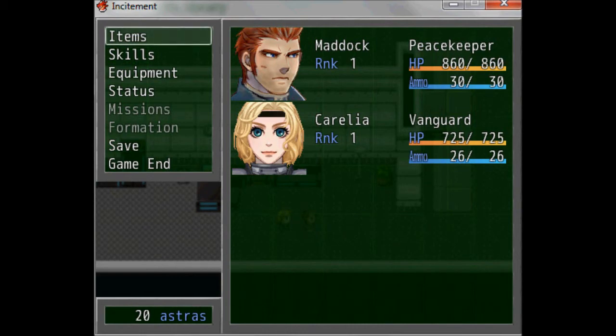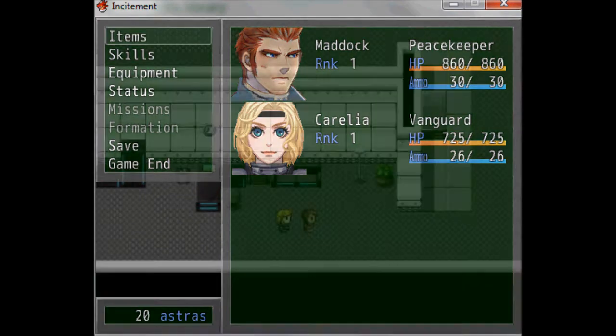On the right-hand side you've got the character stats, and on the left you've got various options which I'll show you throughout the course of this tutorial. Feel free to pause the video and re-watch any parts if you don't understand, but I'll try to make it as clear as possible.